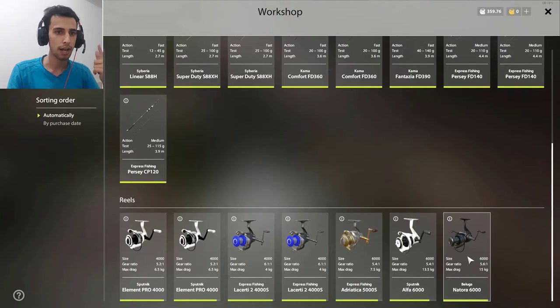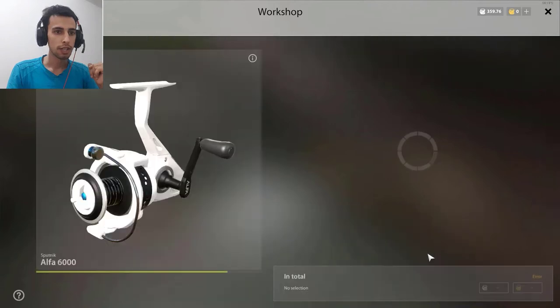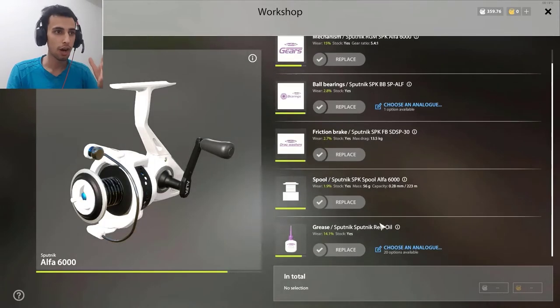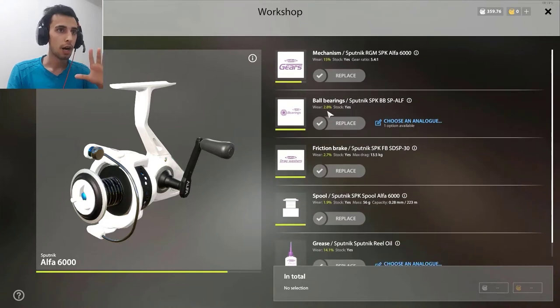As you can see I have a 13.5 Spooling Alpha and a 14-15 kilo Natura. We click on the Alpha and as you can see we have an amazing new window. I love this update — now you can upgrade your reel to, I don't know, max drag.